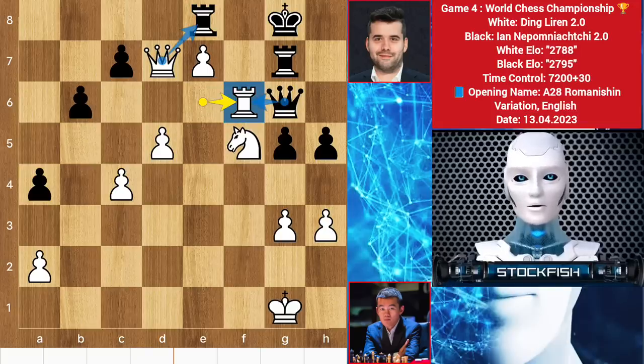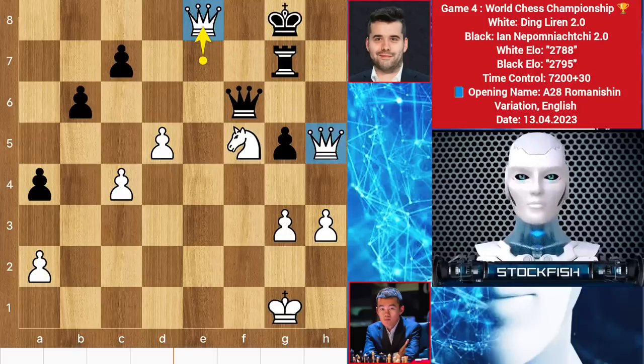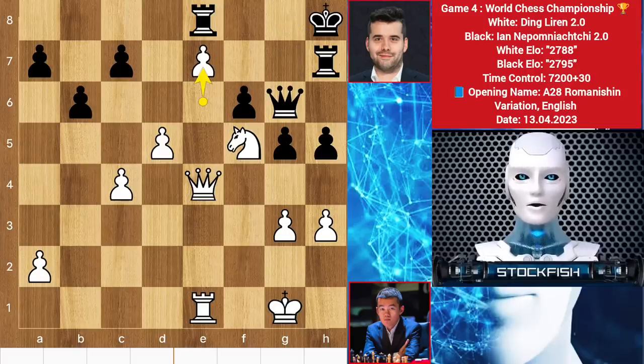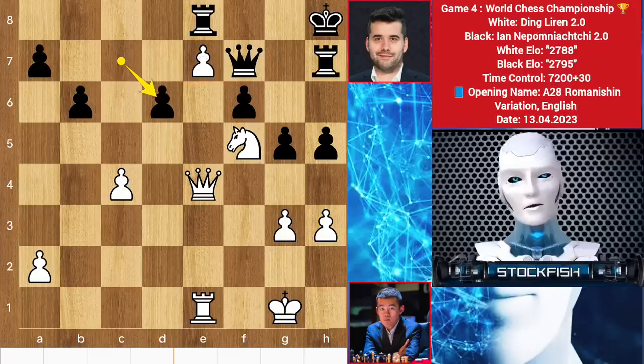Let me show you the variation: after takes, takes here, check and backs - white will successfully promote his queen and it's enough to win the game. Back to the position, we have queen f7 to try to protect it, so d6, d7 is coming. Two 7th rank pawns are more powerful than a rook. So pawn takes, knight takes, forking the queen and rook. If you take the pawn, then knight takes, queen takes, and rook takes - it is 2 vs 1 and white is winning.